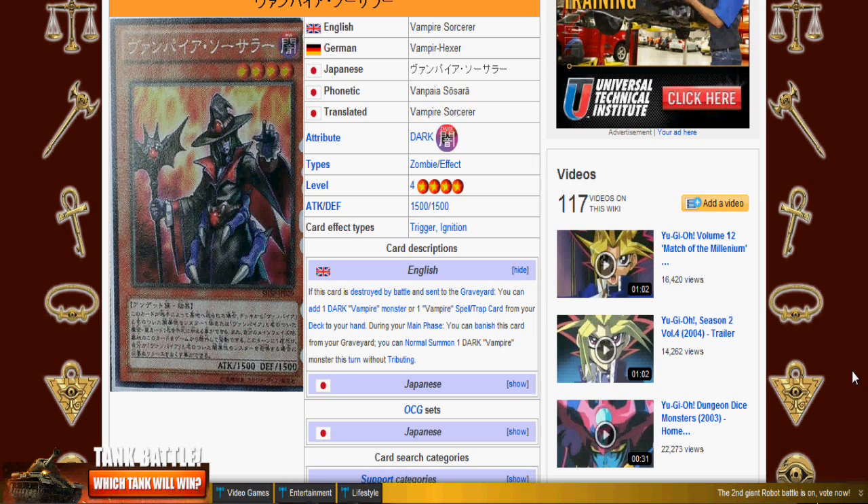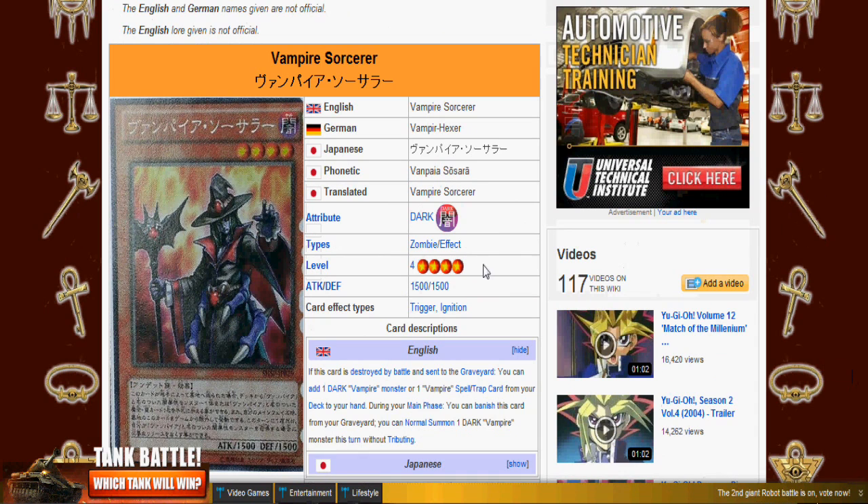Let's get started with Vampire Sorcerer. It's a Level 4 Zombie, 1500 attack, 1500 defense. If this card is destroyed by battle and sent to the graveyard, you can add one Dark Vampire monster or one Vampire spell or trap card from your deck to your hand. During your main phase, you can banish this card from your graveyard to normal summon one Dark Vampire monster this turn without tributing. It's not level restrictive, and the fact that you can search spells and traps makes it a versatile card. I think he'll pretty much be played in threes.